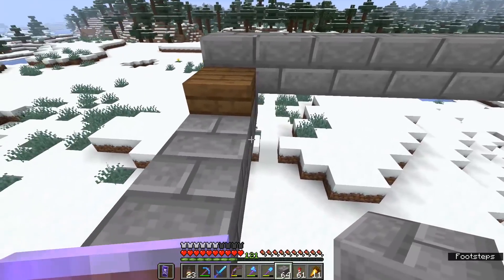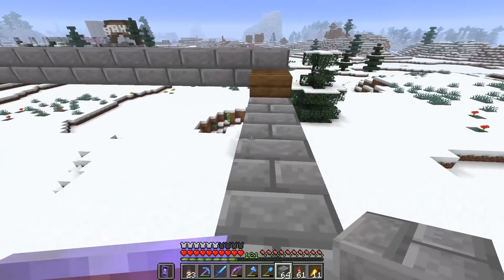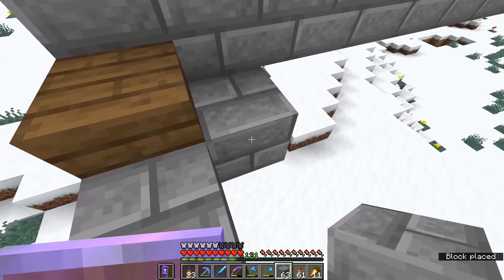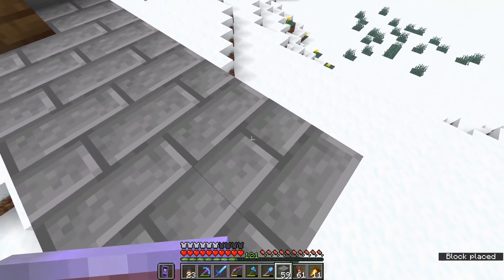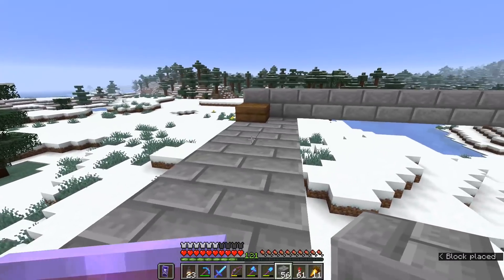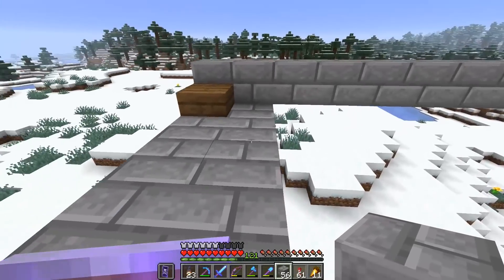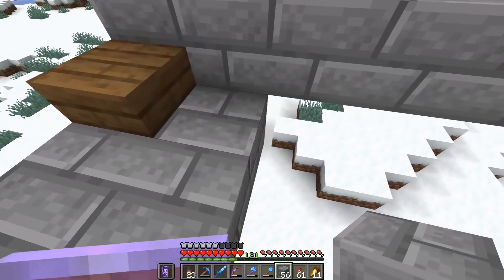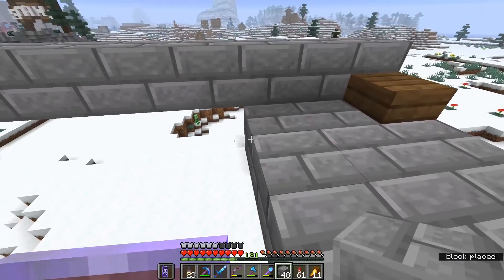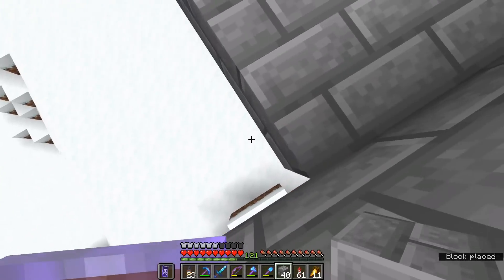The next thing we're going to want to do is create a floor on the inside of here, and that's obviously going to take quite a few stacks of blocks — we will need eight stacks of blocks for the floor in here, but these are going to be temporarily placed. I think we can probably claim six stacks back from the center here once the pistons start pushing this stuff down. Filling out this floor is going to take quite a bit of time, so I'll cut away and come back once we're ready to start filling up the farm with water.